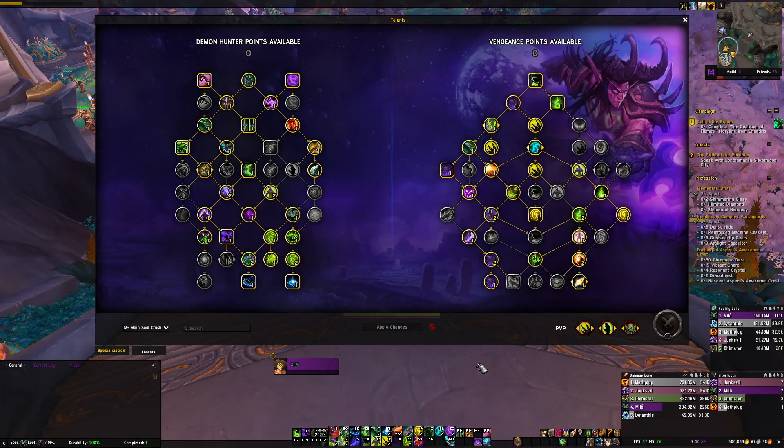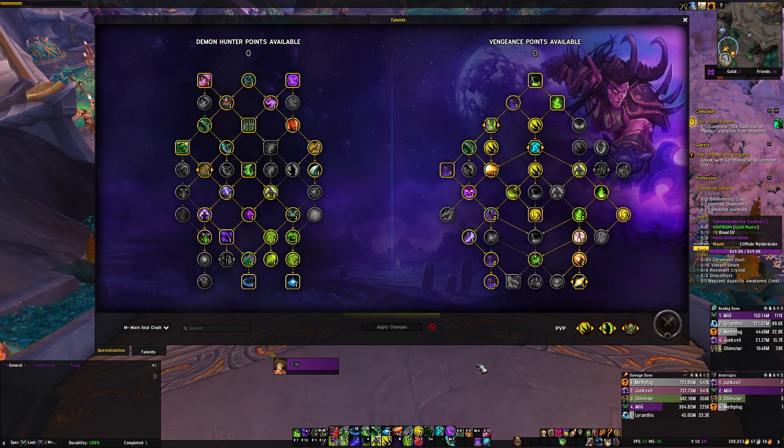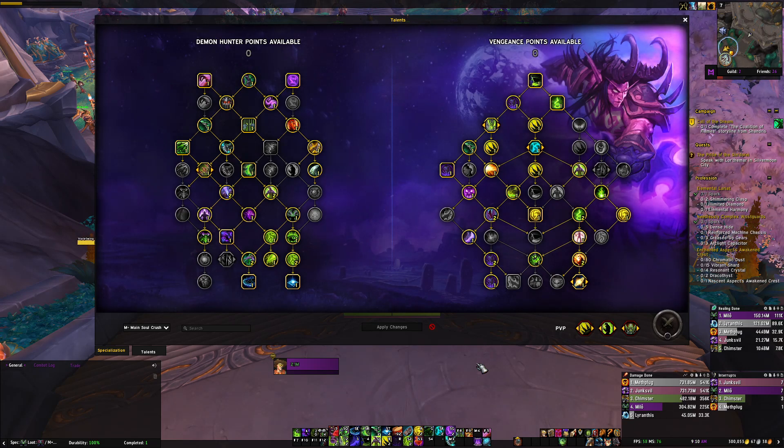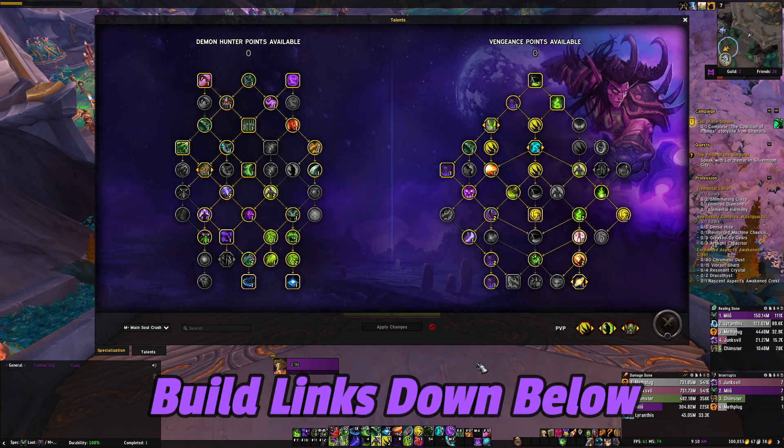For our talents, I've got a few builds for you guys. Two for Mythic Plus — one's a general build that's really well-rounded, and the other one's for pushing some higher keys or if you're a little undergeared. And then one for Raid. I'm not going to go super in-depth with these builds, I'm just going to cover some choice nodes that are important to have. I'll have links to these builds in the description below, so feel free to check them out and import them yourself.